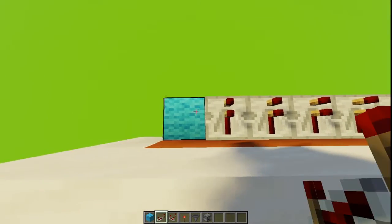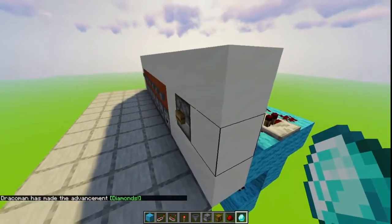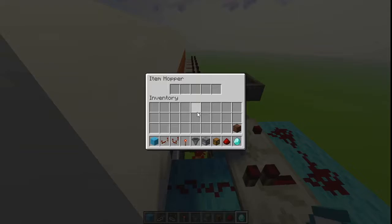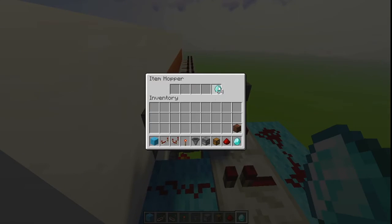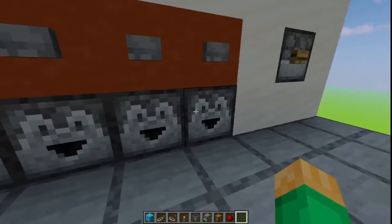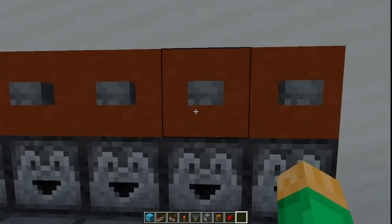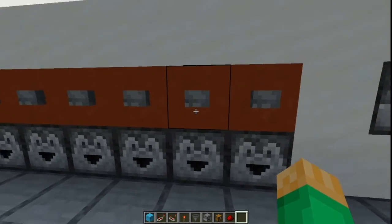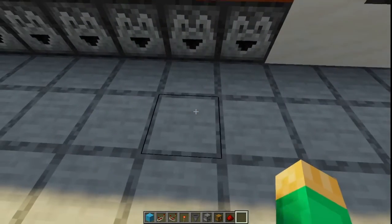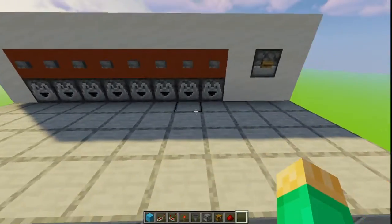First we will need to detect if any of the buttons are being pressed. So here's what's going to happen: I'm going to click the button to decide which item I want, then put a diamond in here, click this button, and then click the same button again — and that food will be dispensed into our inventory. That's how the vending machine will work.